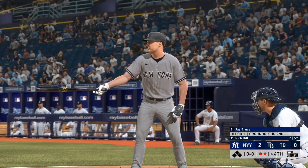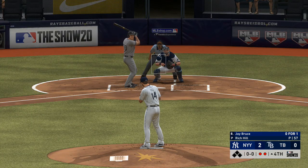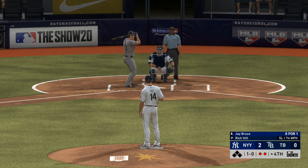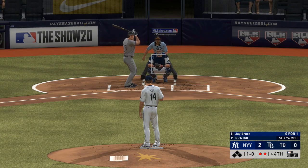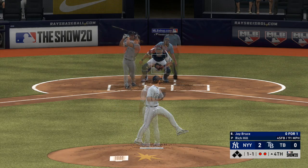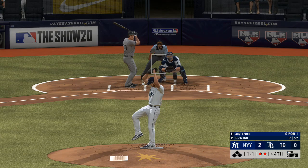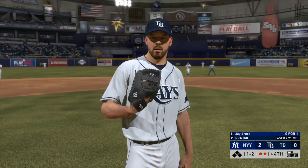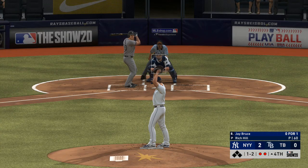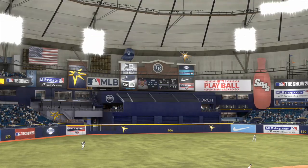Stepping into the box, Jay Bruce. First offering on its way. There's not too many umpires in the game that are going to ring that first strike right there — that was borderline up, even though it was in the zone. Fouled off. Set to deal on a ball and two strikes. Got him swinging, and that will end the inning.